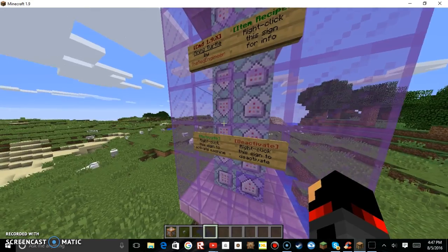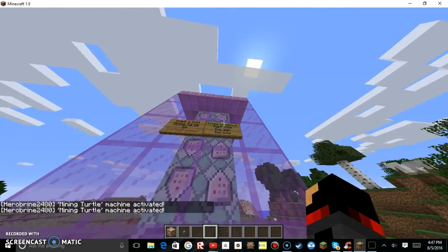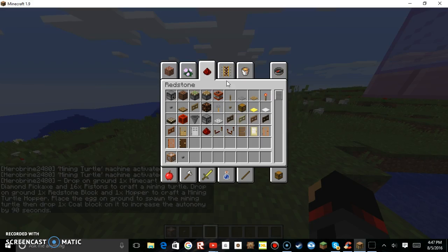So what you want to do is come up to this and right-click the activate sign. If you want to create the mining turtle, you will need 16 pistons.